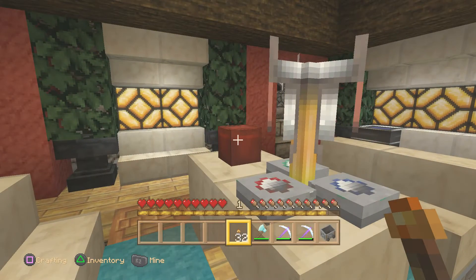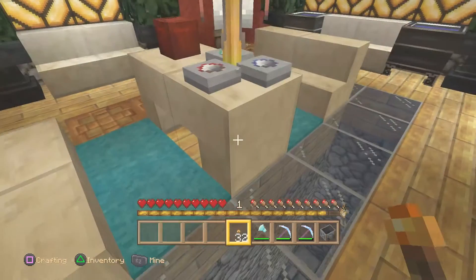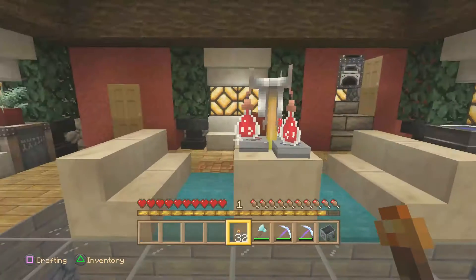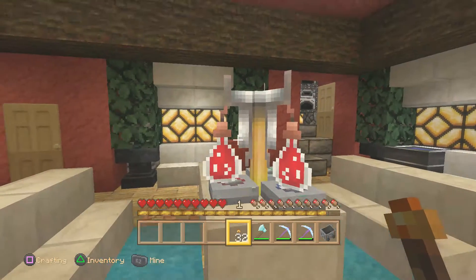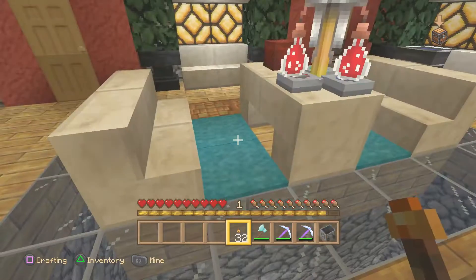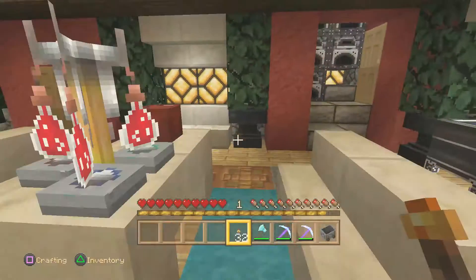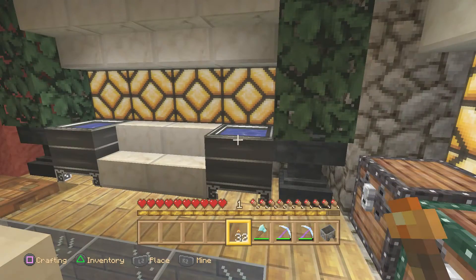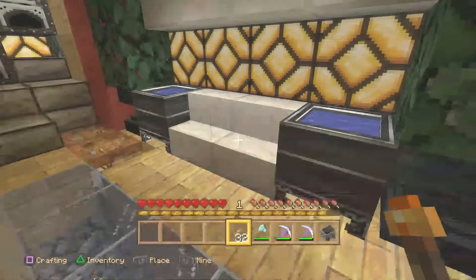And you've got a quartz table. I just threw down this little planter — it looks kind of like a coffee cup. I don't know why it doesn't light up; it's weird. I have to open it to make it light up. And we've got coffee brewing here. Just some cyan carpet to pop out that red. And over here we've got, of course, with the brewing stands, we always need cauldrons. So these are little cauldrons.